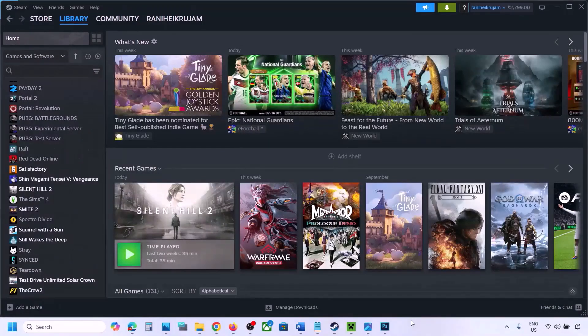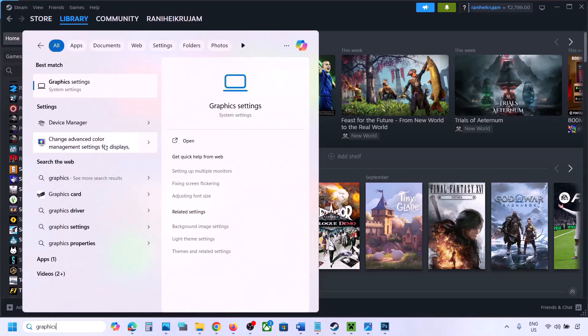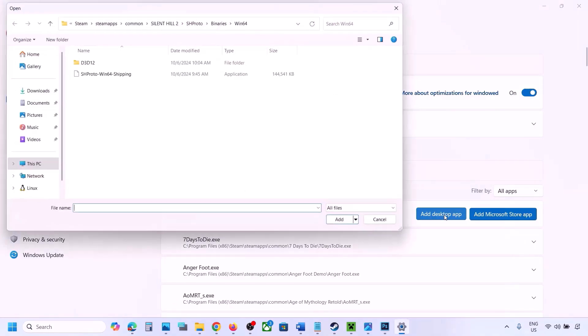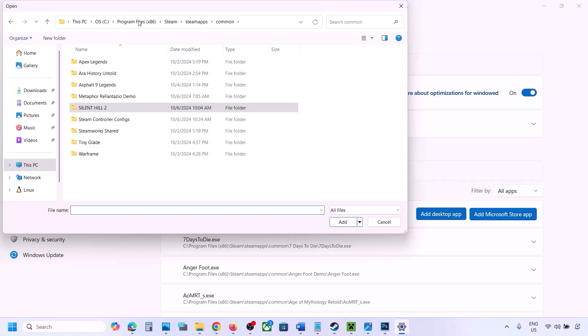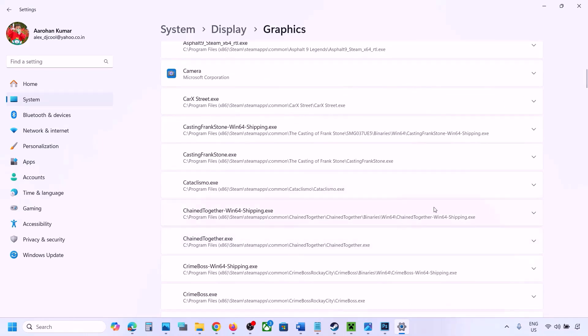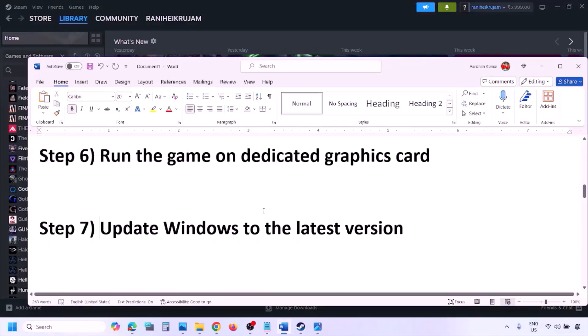The next step is to run the game on the dedicated graphics card. Type 'Graphic Settings' in the Windows search box and go to Graphics Settings. Click Add Desktop App, go to the game installation folder, open the game folder, and select the game exe file. Once the game is added to the list, click the dropdown arrow, select High Performance with your dedicated graphics card, and then launch the game and check.